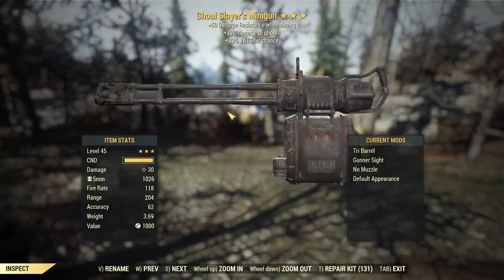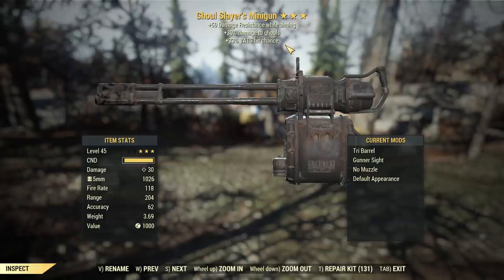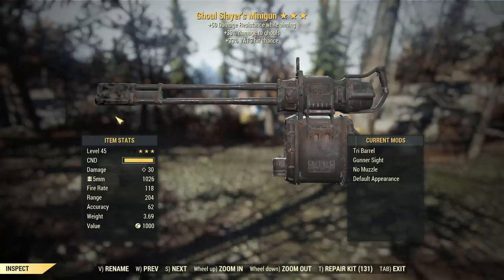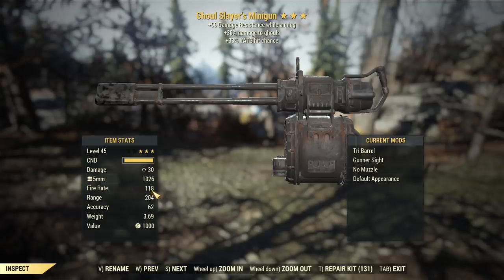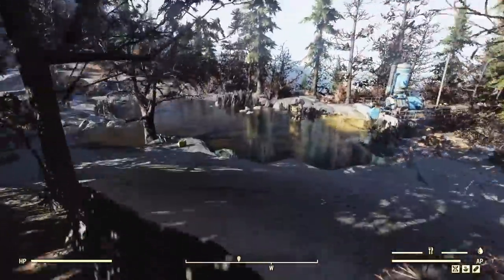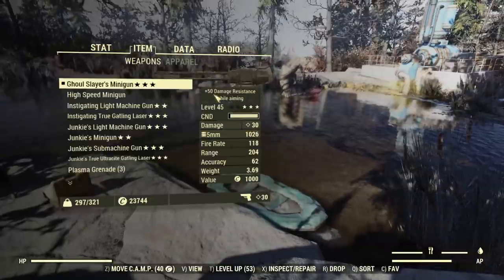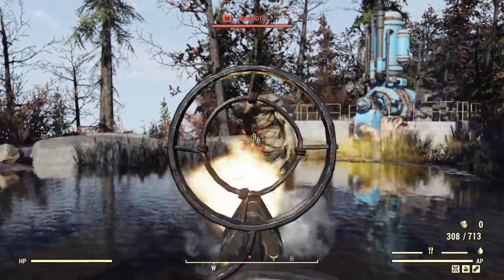Let's start our experiment with this Ghoul Slayer's minigun. It comes with a magic legendary effect, which in this case is 33% VATS hit chance. It's a second star effect. I have a three barrel on it, so my fire rate is 118, which as you'll be able to see is slightly too low to achieve the bugged damage result — but sometimes it depends on the server. It can still be visible that it's doing some extra damage.